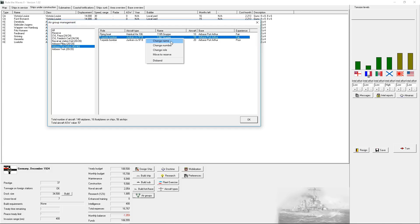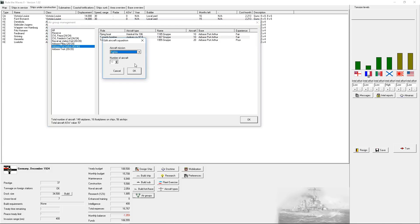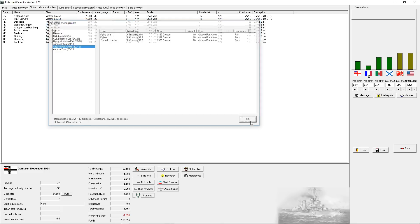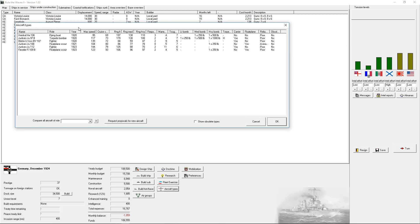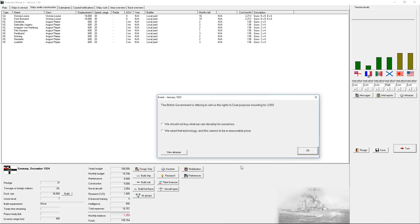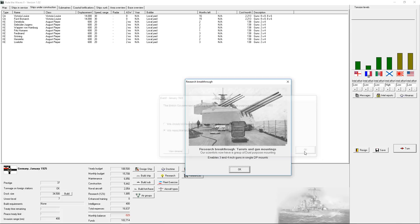Let's replace this one with fighters so that we actually have some fighters in Port Arthur. Someone told me I could scrap old models of planes to save money, but I don't see that as a thing anywhere. I think they automatically go obsolete - I don't think that's a thing. Offering sales rights to dual-purpose mountings - yes, I will take that.